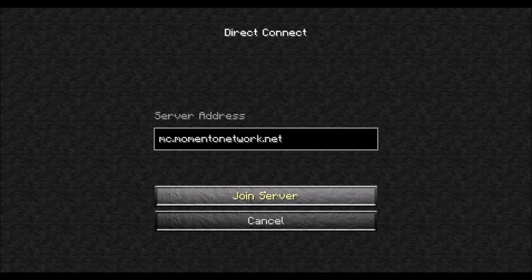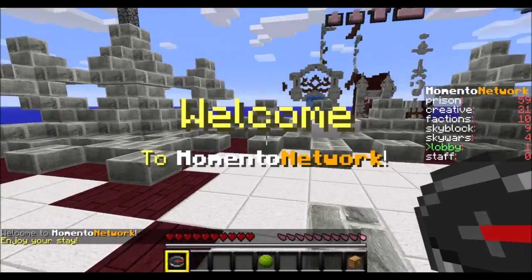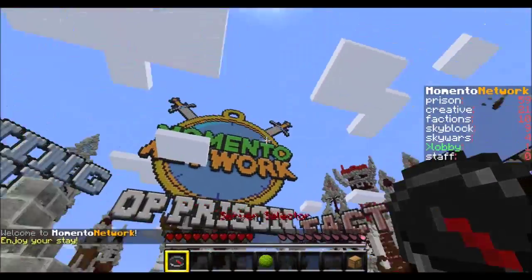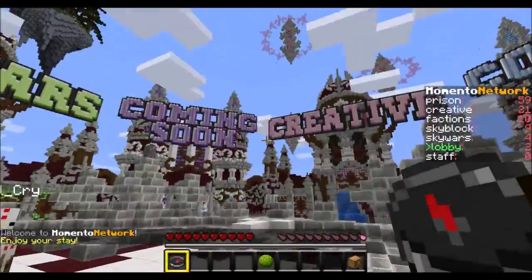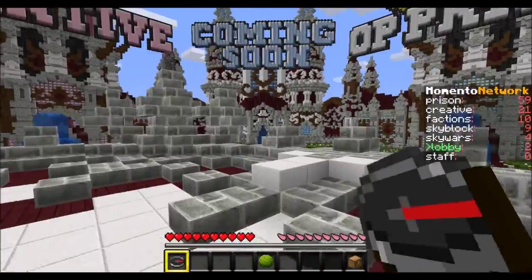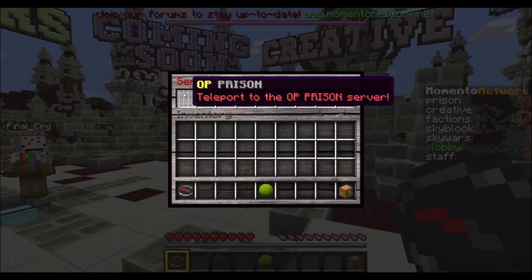Joining momentonetwork.net, let's check it out. This looks great. Hello darling. Alright, so let's see - server selector: we got creative, skywars, factions, prison. I'm going to prison.